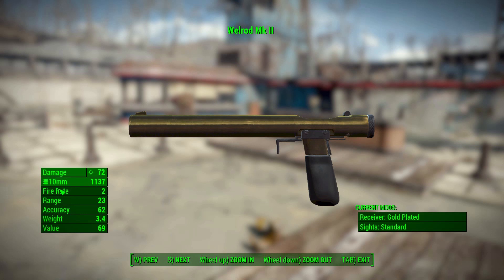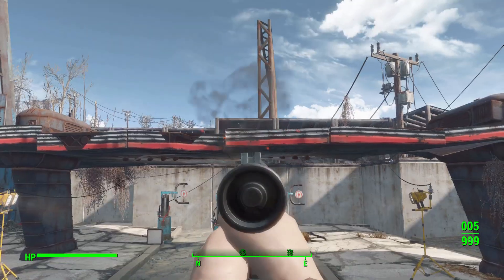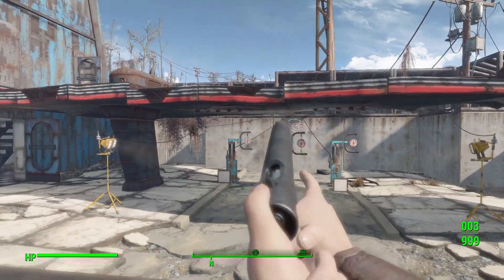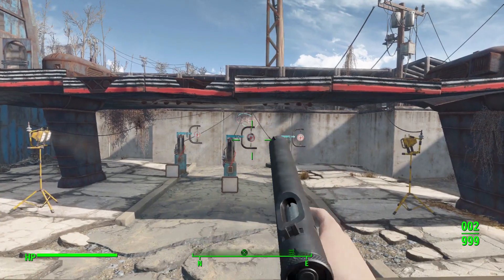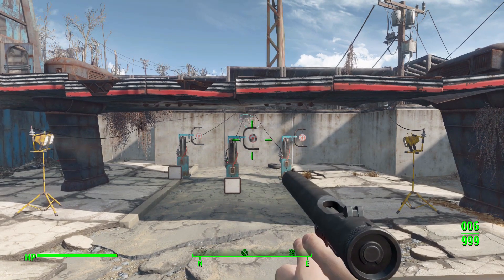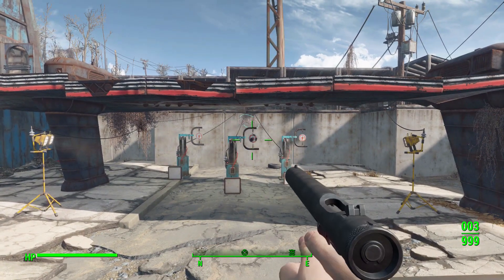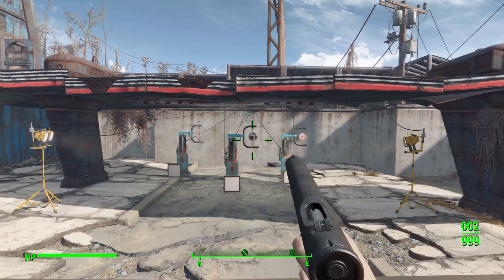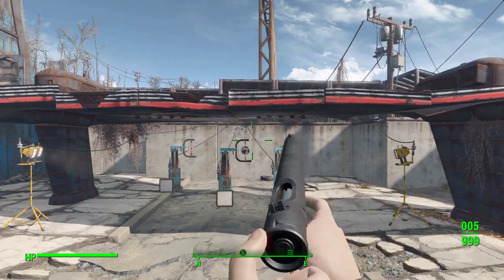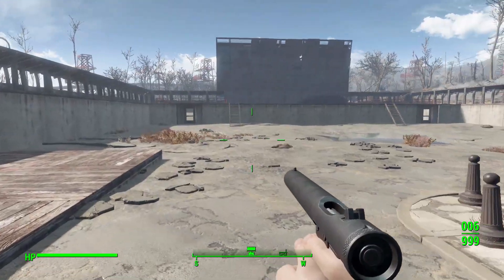No matter which receiver you go with it's gonna be that 10 millimeter round with the same sound. Let's grab the standard one and take some shots at the target range. All six shots in - it is a very slow firing gun without a lot of range, but it has a very cool reload and cocking animation. You spin around the back of the gun, twist it, pull it back, and on the reload you're basically exchanging the entire handle. Very nice and smooth.